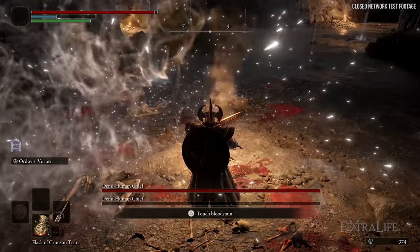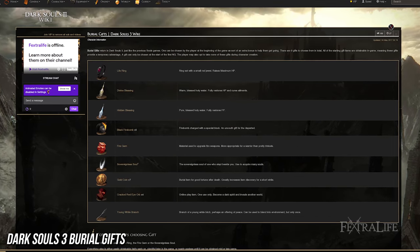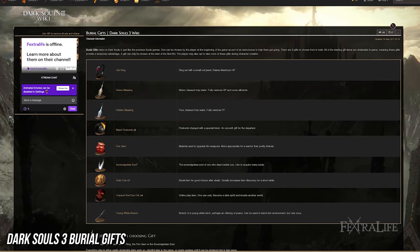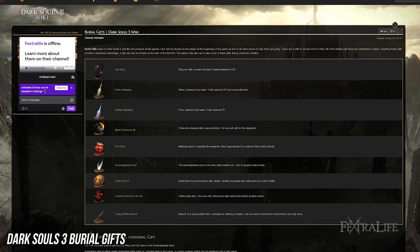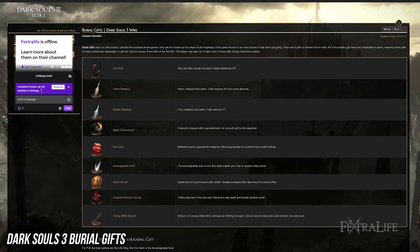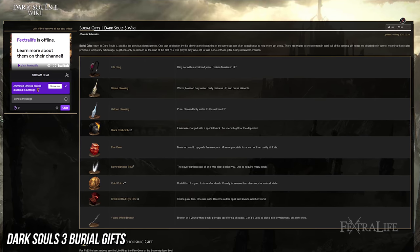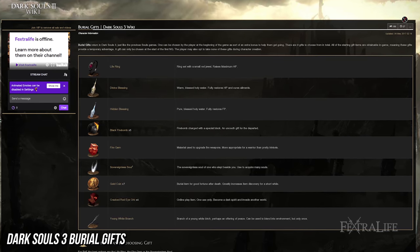We also know that you'll be able to select from starting gifts, like in previous games. We don't know the exact list yet, but there is supposed to be at least one key item that you can use to unlock something — we're not quite clear what yet. That seems similar to Dark Souls 1.